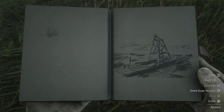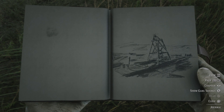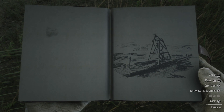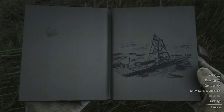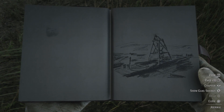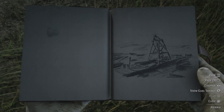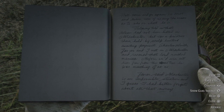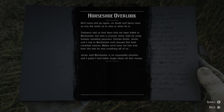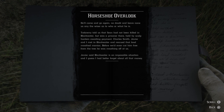Sketch of an oil rig thing, where — if I recall correctly — at the bottom of the hole there's a dinosaur bone, or fossil. He'll come and go again, no doubt, and leave none of us any the wiser as to who or what he is.